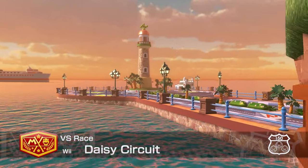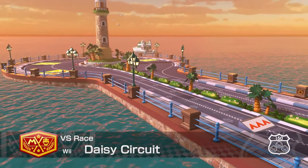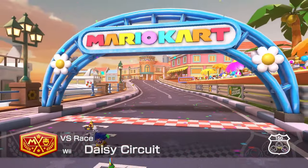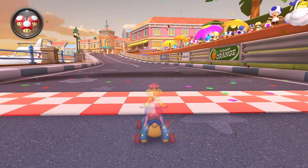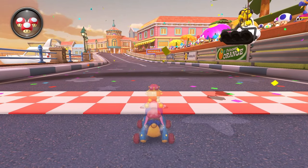Welcome to part 43 of the Basic Training Booster Pass Edition. Today we're going to cover everything you need to know to play Daisy Circuit on 150cc. The recommended build for this track is going to be P-Jet, Teddy Buggy, Rollers, and Paper Glider.